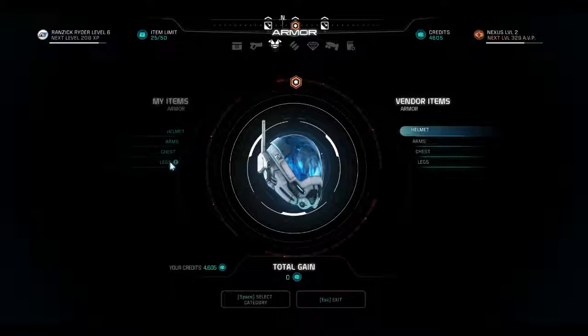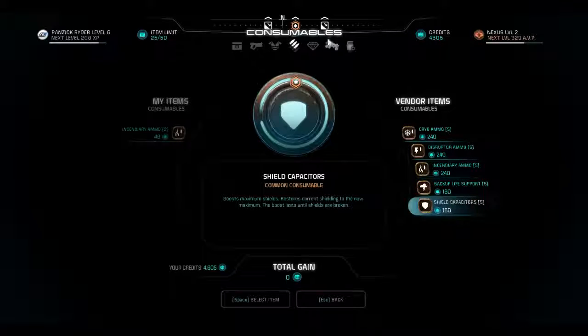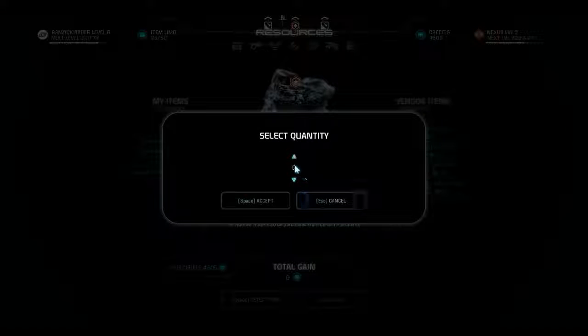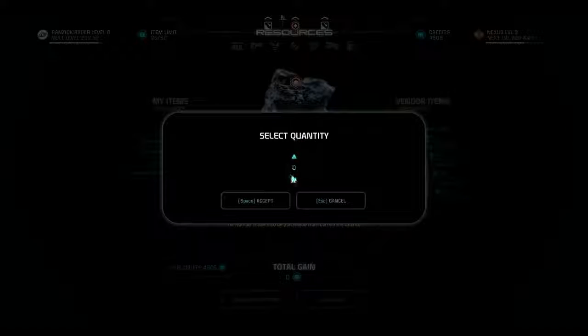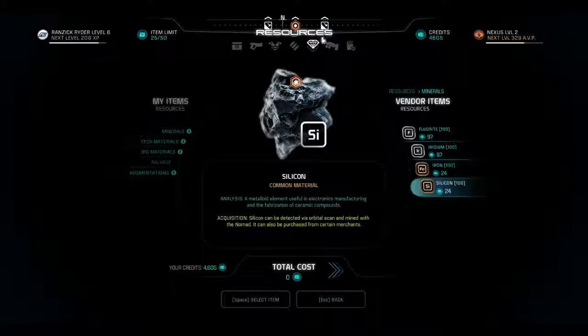What about armor? I wouldn't mind better armor. Nothing? Okay. You can buy consumables — that's good. Might need those one day. I can buy resources, like silicone. That's not 24 for 100, that's 24 each. So how much does that make it?